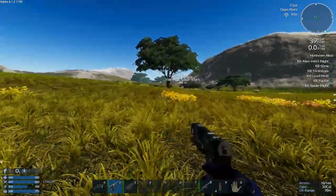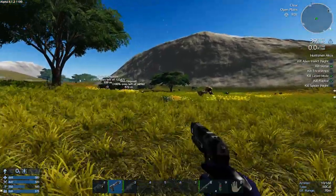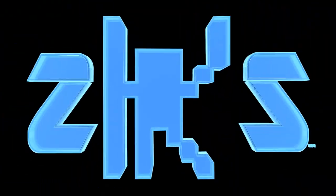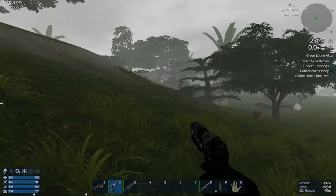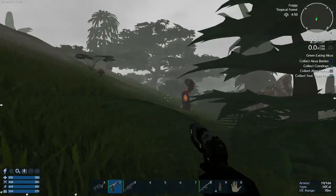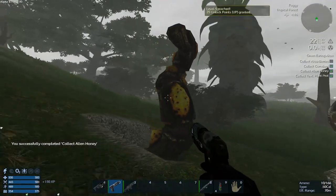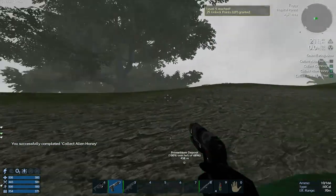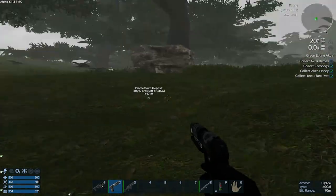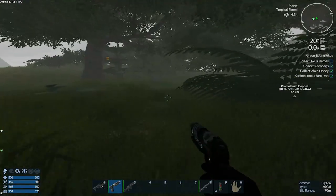Basically what I'm gonna do is swap between these two quests and run around to explore for a bit. I'll be back when I find something of note. So a couple of things — one, we found one of the honey plants, which is cool. And it's also giving me a good opportunity to show off the new dynamic weather-type system. As you can see, it's all foggy — I thought at first it was gonna rain, but this is more of just a fog at the moment.